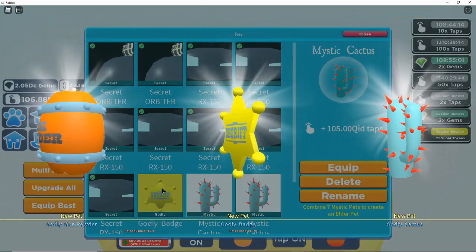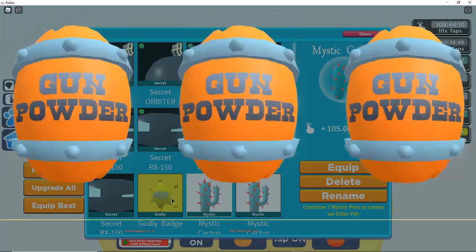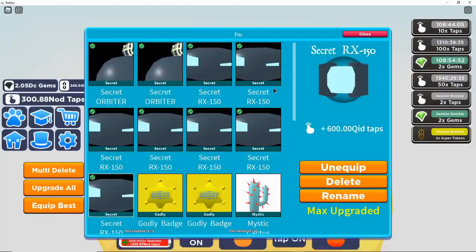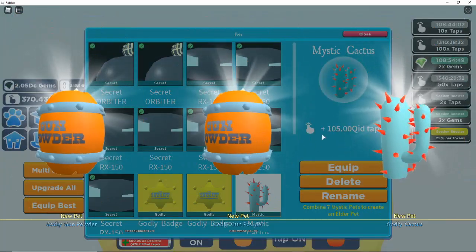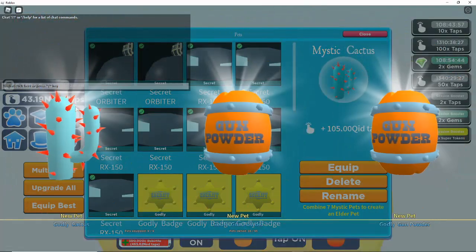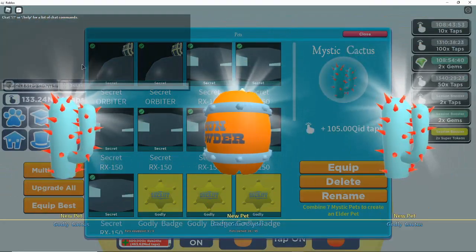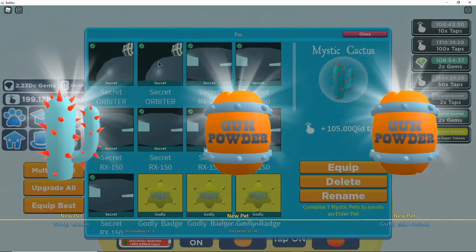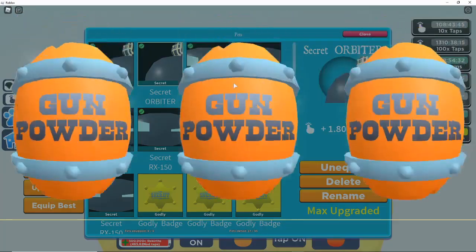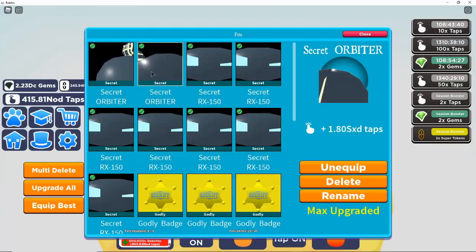The Mystic Cactus is 100 QID, 20 QID — these pets are already super OP. The previous secret pets were at 600 QID, so these are already at 100 QID, which is six times less than the previous ones. So the next secret pet we hatch is 100% going to be better than the Orbiter. It could be like 10 SXD — something absolutely insane.